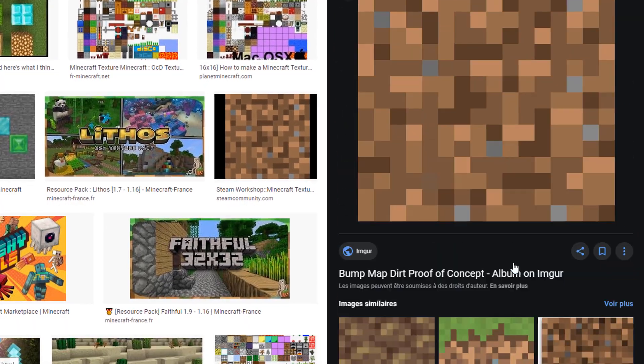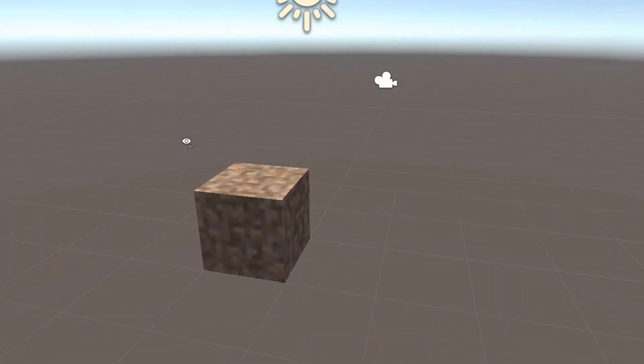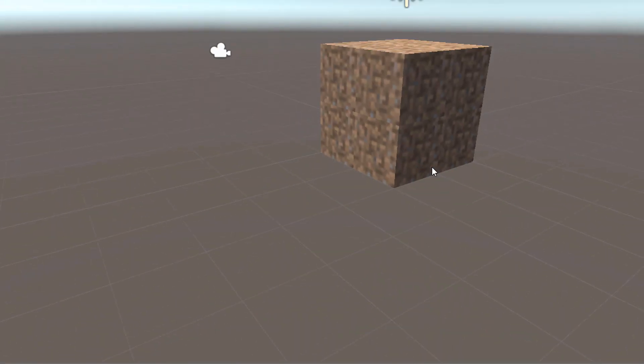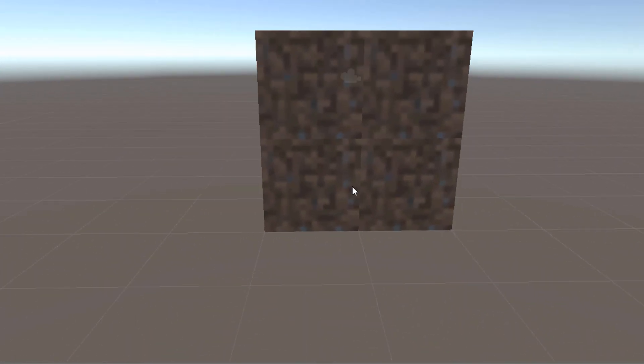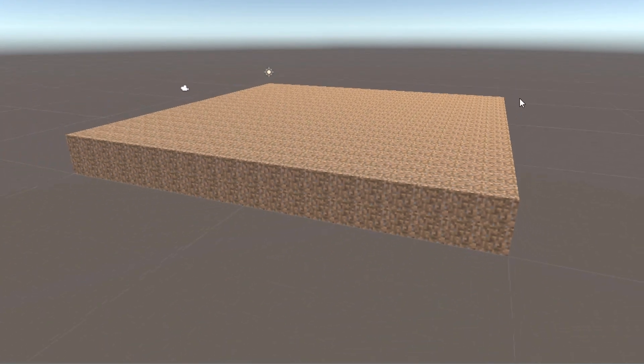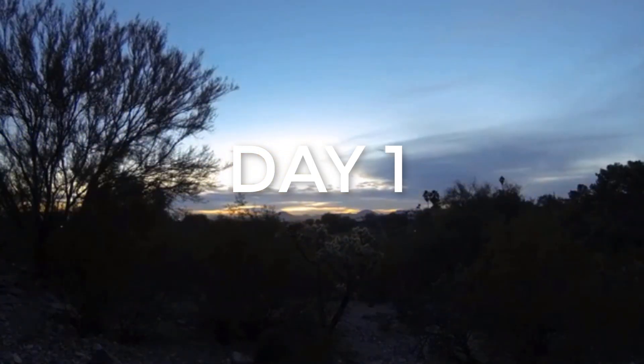I went to Google and searched for Minecraft textures, then slapped it on top. Of course we need more than one cube for a wall, so I made a script to control that. What you're seeing now is actually eight cubes next to each other — if you take a closer look you can see the edges — and we can even make it huge.